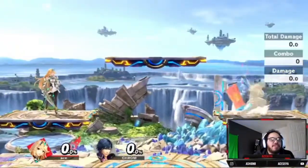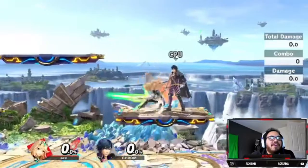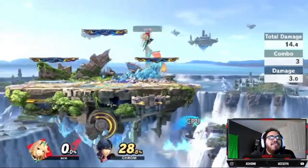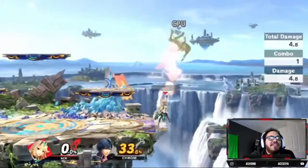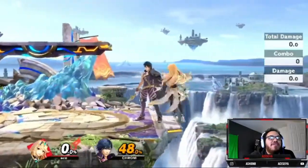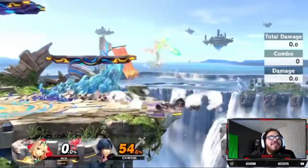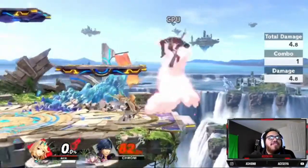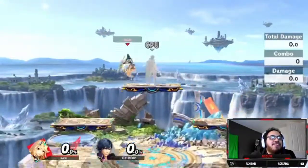Her up special — it's a double hit. You don't get much movement after it but you do have the option to free fall or fast fall from it. It's a good edge guard tool because if you have the height over them and keep pursuing, they won't be able to recover. Stuff like that — look at that, they can't recover off of that if you keep pursuing them.